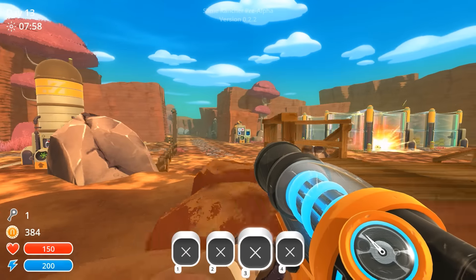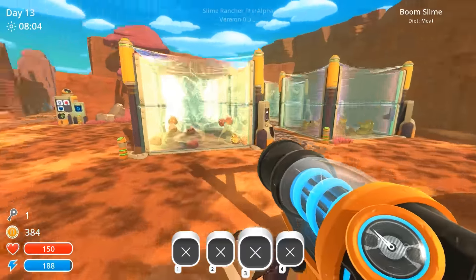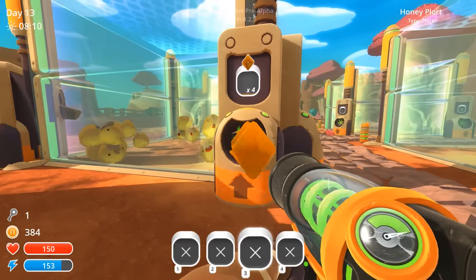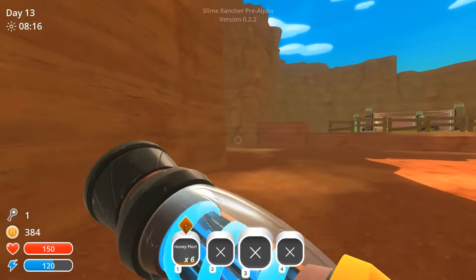Hello everybody and welcome back to Slime Rancher, my name is Twisted. Today we are gonna be ranching some slimes. We have our boom slimes here, we have our honey slimes here, and I have two new coops for our future. Let's actually sell these immediately — we have new coops for our future other slimes. I just remembered I have a bunch of other things back here.